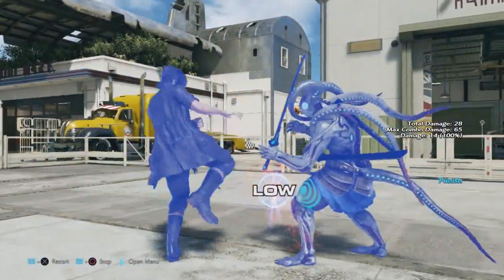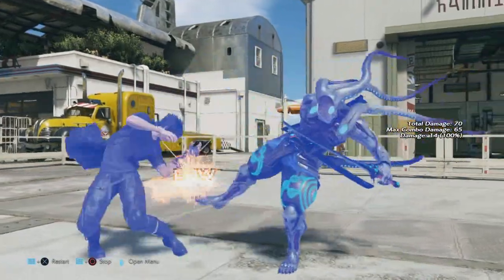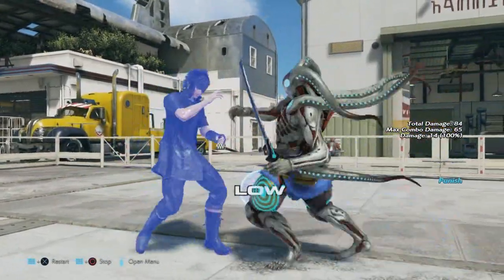Down back plus 4 went from negative 13 to negative 12 on block — Yoshimitsu doesn't change much from this. On hit it went from negative 2 to negative 1.